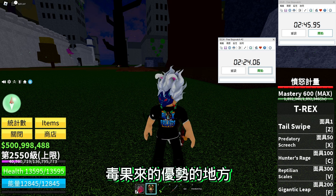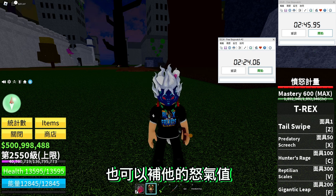结论出来了：如果没有佩戴狐狸面具，静静等怒气满需要2分46秒左右；如果佩戴了狐狸面具，大概为我省下了20秒的时间。这个受不受用就看大家自己搭配。基本上霸王龙在攻击的时候都会去补怒气，所以普遍会用攻击或技能来补怒气，这是它比龙果、毒果来的优势。相信之后的龙果也一定会有补怒气值的浮功。